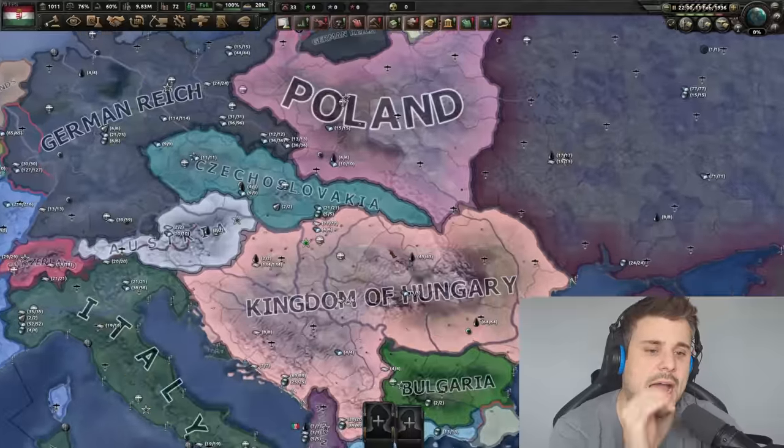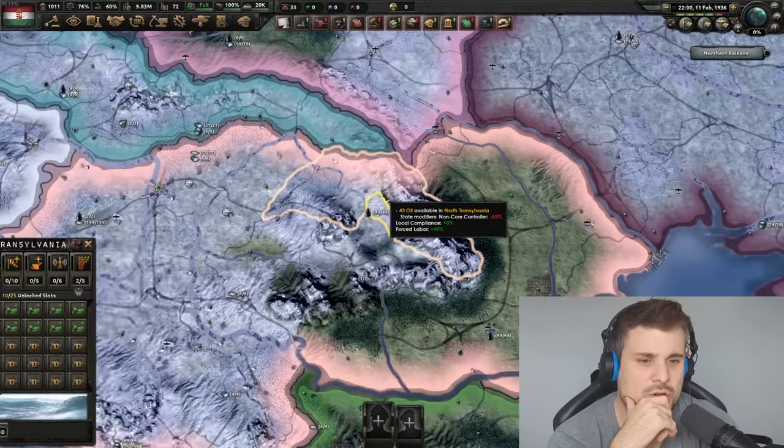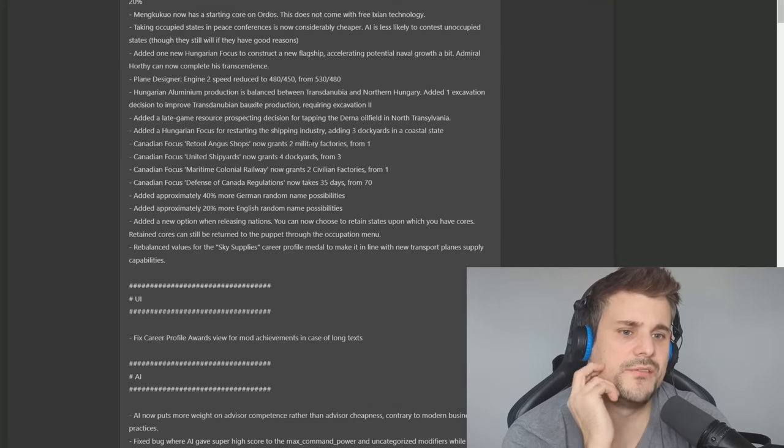When Hungary demands Transylvania from Romania, they have the option to develop that region — so it's imperative that Hungary gets Northern Transylvania to access this oil, because this oil funds the German war effort. There are also prospecting decisions for tapping the Derna oil fields in Northern Transylvania. Additionally, a new Hungarian focus for restarting the shipping industry adds three dockyards to the coastal state. If you're a landlocked nation with the potential to gain a navy, you should be rewarded with a large amount of dockyards, because ships take a really long time to build.